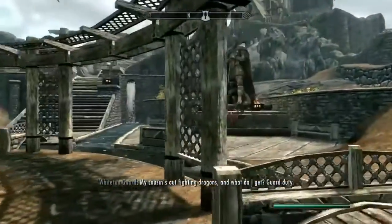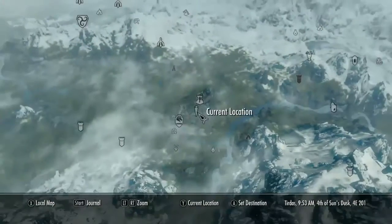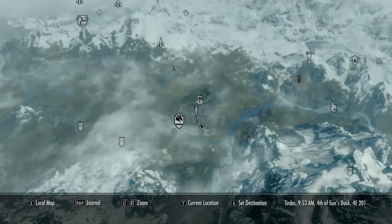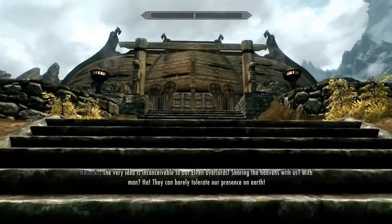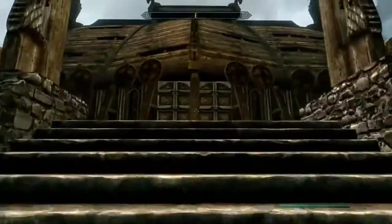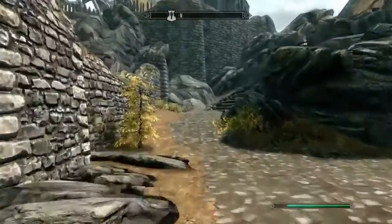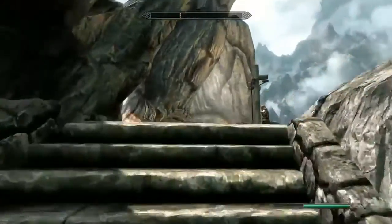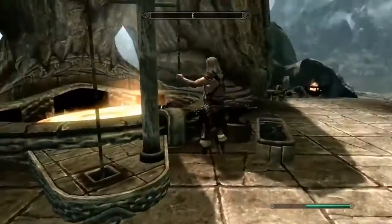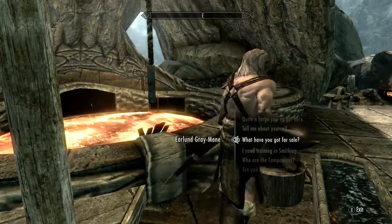I'll show you on the map here in a second. It's just found north of the city. You start out in Whiterun right there. You're going to want to go up and talk to the blacksmith. What the chest is, it's actually the blacksmith's inventory. Anything that he has — you're going to want to talk to him first and activate it. If you don't talk to him, there will be nothing in the chest. So talk to him and see what he has for sale.